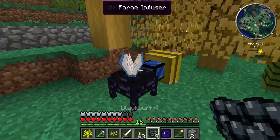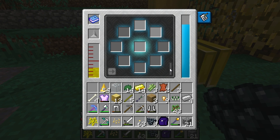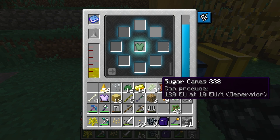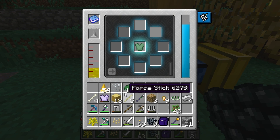The really cool thing is you can upgrade the force armor with the force infuser. There are a whole ton of different upgrades. When you hover over items here, it shows traits in yellow — for instance, force logs give you 'lumberjack.' Let's start with that.